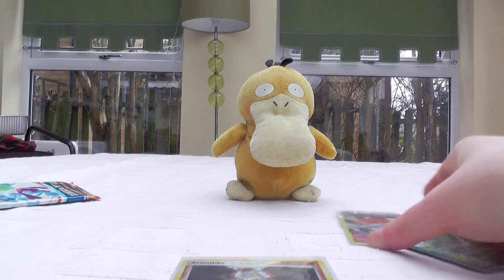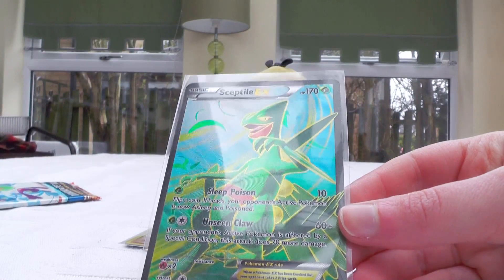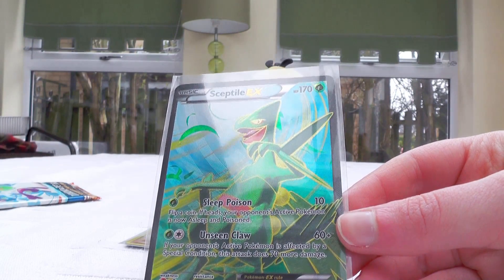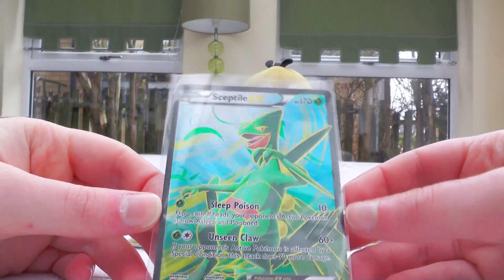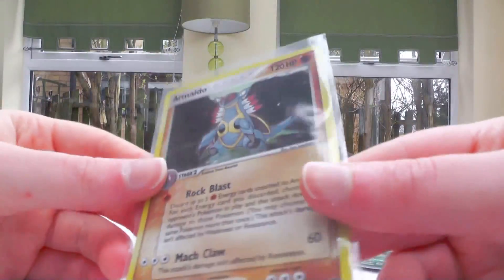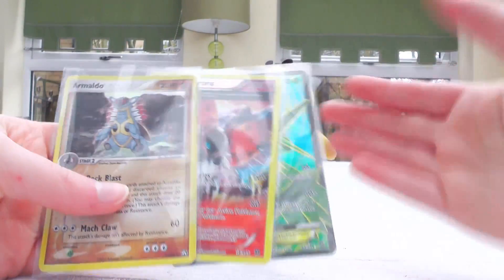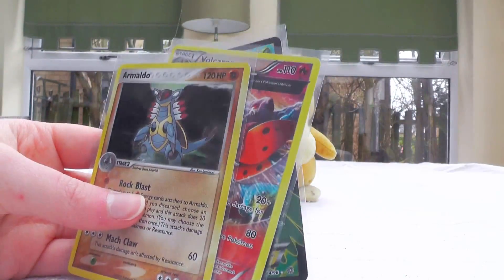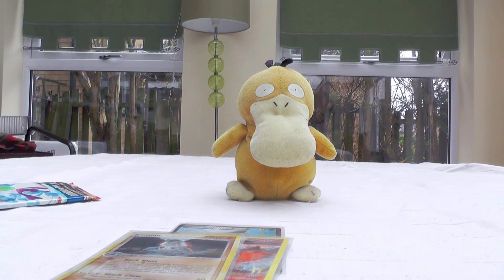Oh my gosh, that's so cool! If I were to pick a star card, it would of course be this Sceptile EX Full Art. This is probably the luckiest Lucky Dip I've ever had. Maybe apart from the Skarmory - that was really good - but rarity-wise, the Sceptile EX probably jumps it. Armaldo Holo, Volcarona Reverse Rare, three pulls out of three packs. And there's this really nice Chinchou as well. I love this. Anyway, thank you very much for watching, and I will see you next time. Bye!